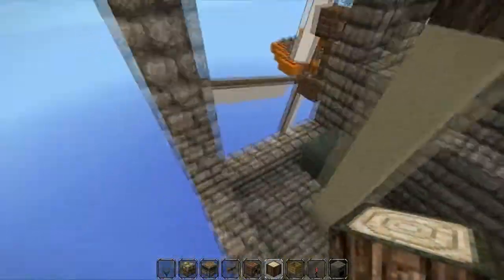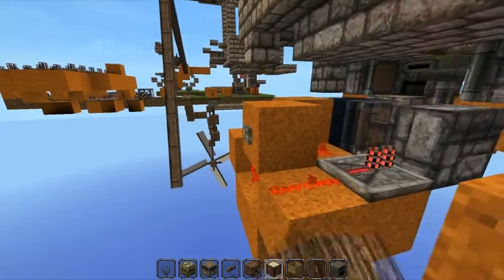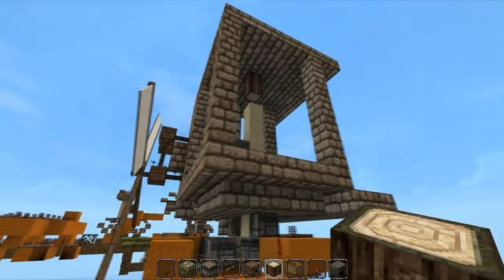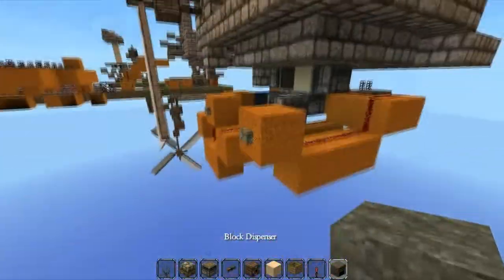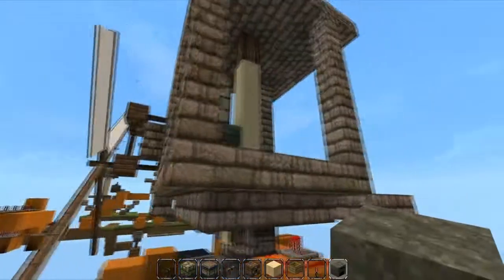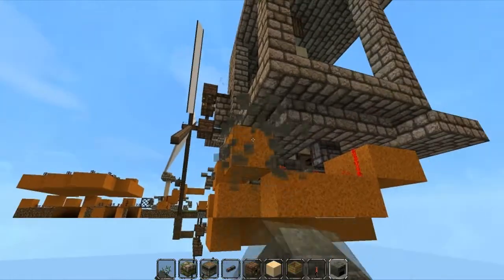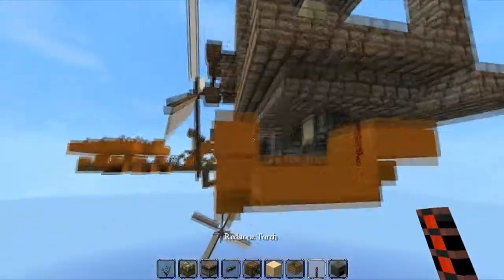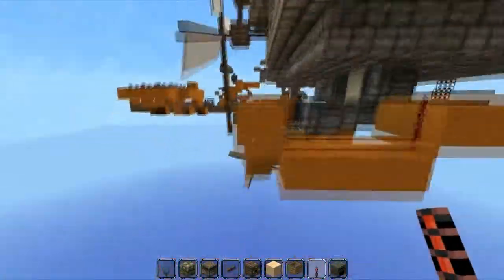So when that's all done, let's press it some more. There are some sand blocks missing — I was playing around. But when that's finished, this block here should be pushed and the sand retracts again, the same amount as it pushed it up.